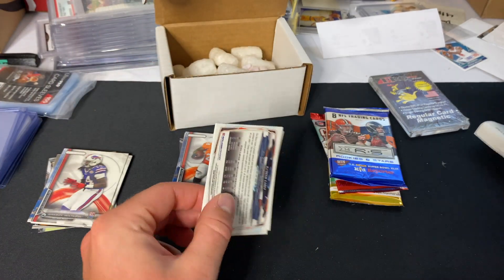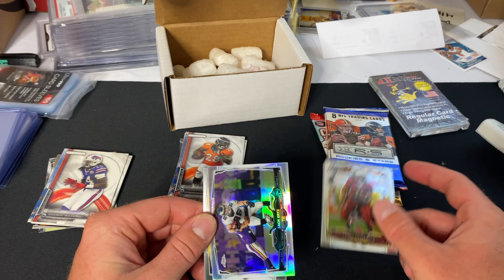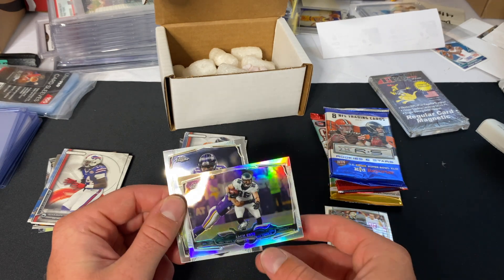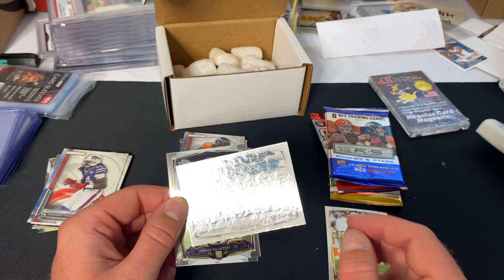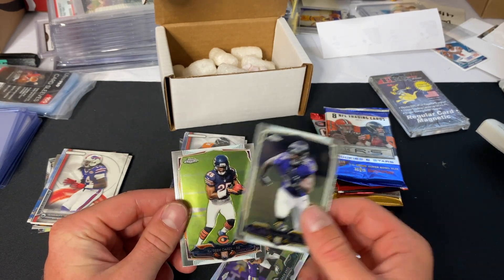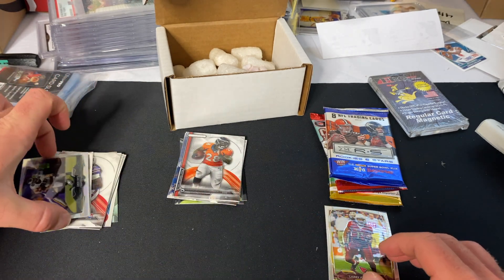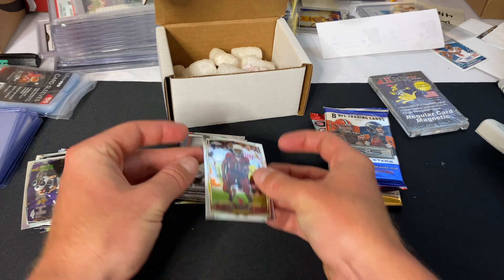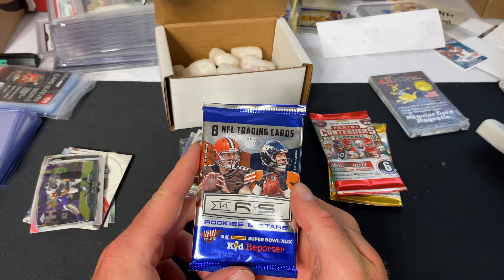Here's the 2014 Topps Chrome Minis — these are pretty cool. In this pack we're looking for Johnny Manziel again. We have Larry Fitzgerald, a Zackerts tight end holo — that's pretty cool — Lorenzo Taliford rookie, and Kadeem Carey. Two rookies. I'll put the holo over with the rookies and the good cards separate from the base cards.